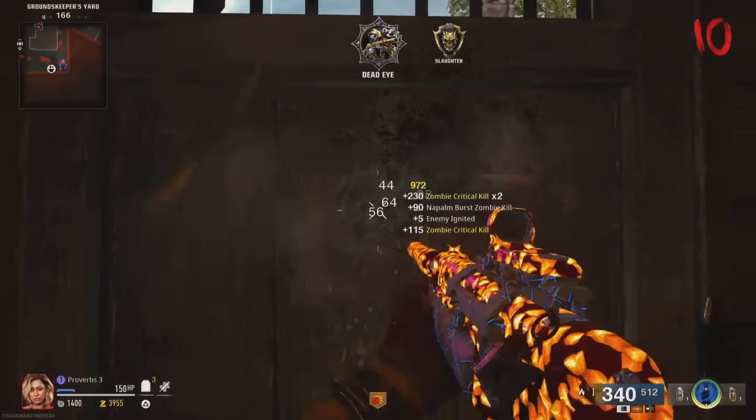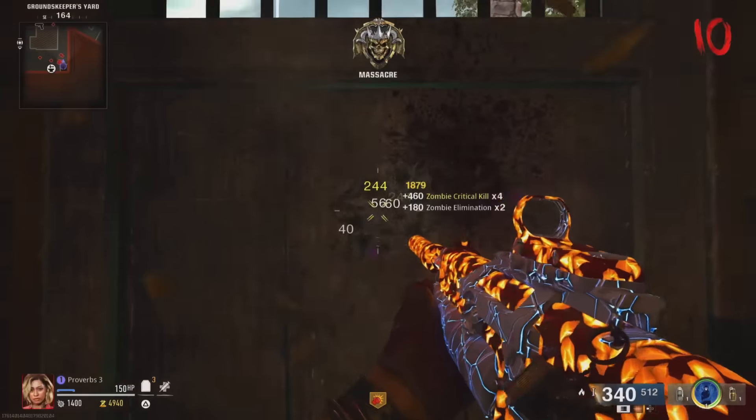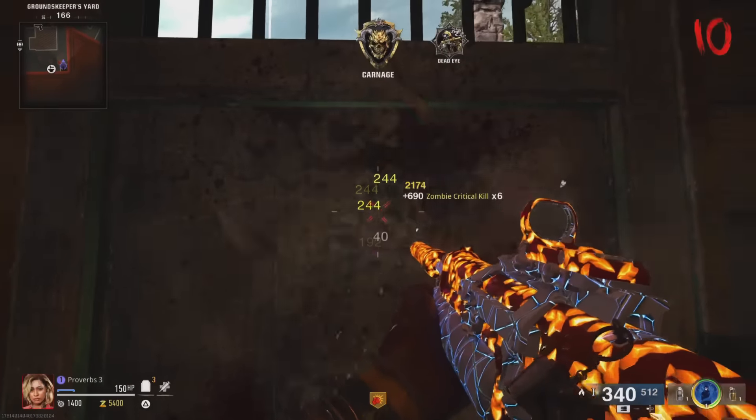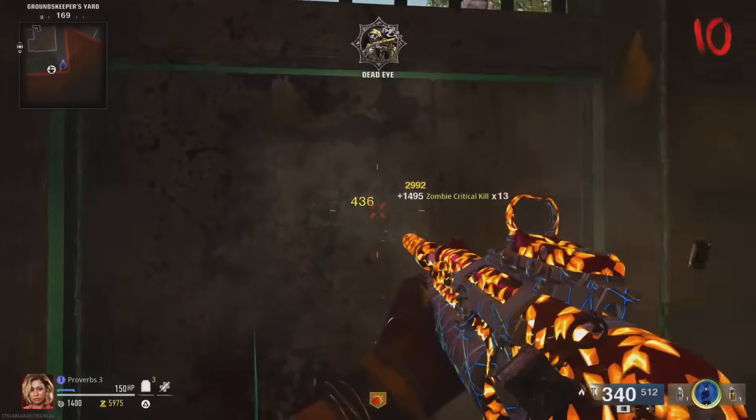You can also combine this with other glitches. The favorite spot to use the unlimited ammo glitch is inside the shed — check out that glitch spot in the description. If you like doing the bow pile up glitch, you can use this glitch there as well, and you can find that video in the description too.